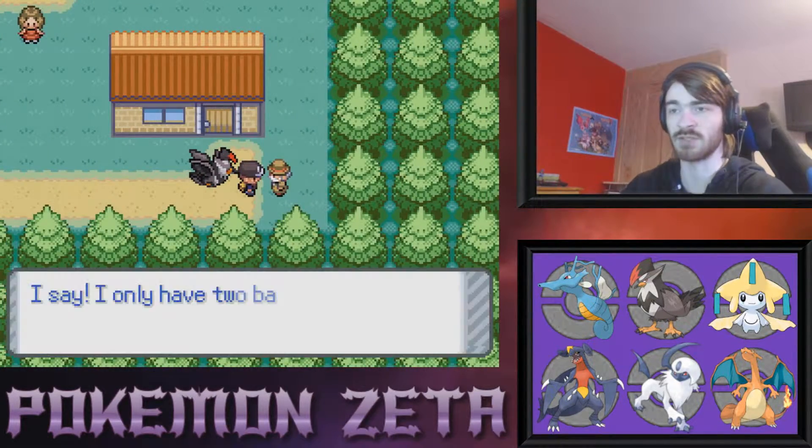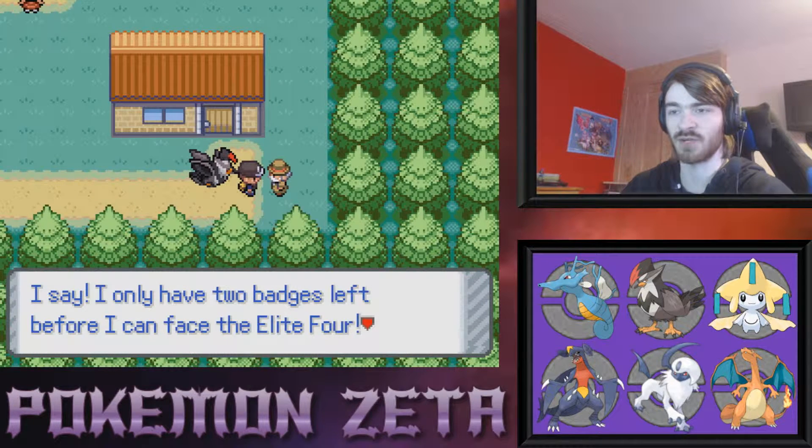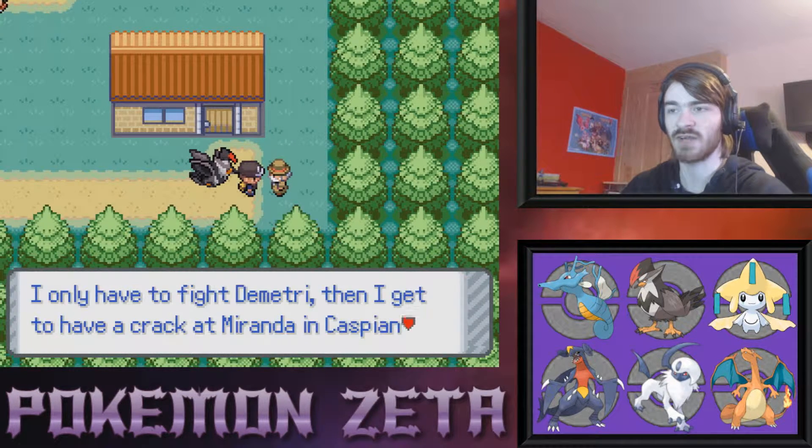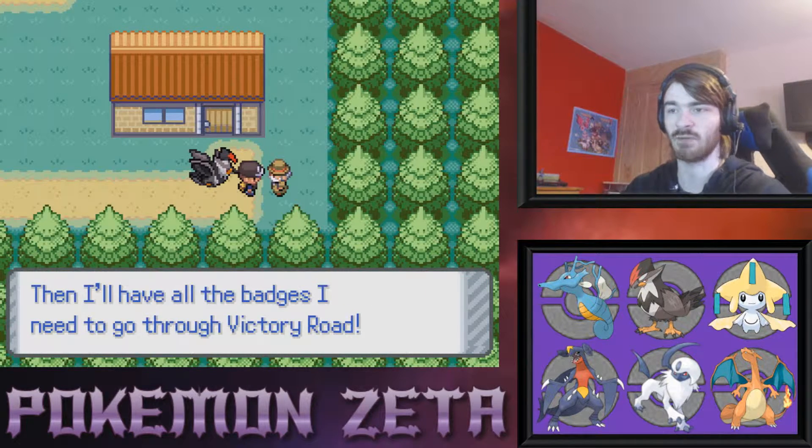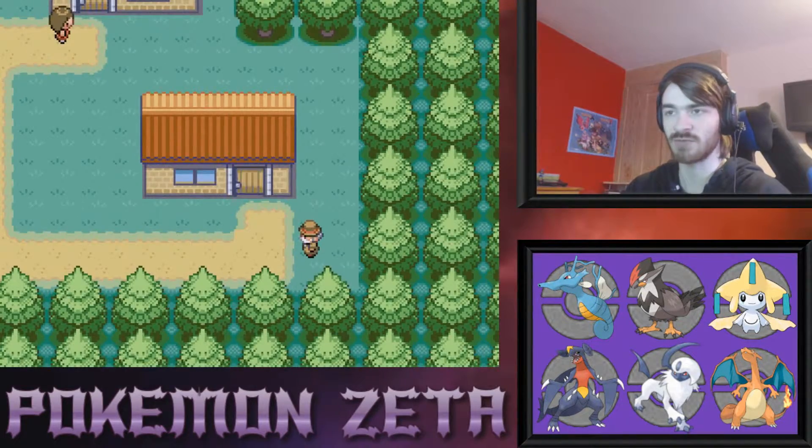We have a lot of people we can speak to. I only have two badges left before I can face the Elite Four — I only have to fight Dimitri, then I can have a crack at Miranda in Caspian City, then I'll have all the badges I need to go through Victory Road.